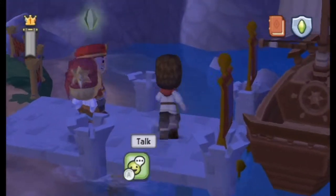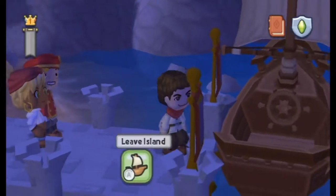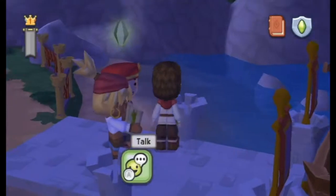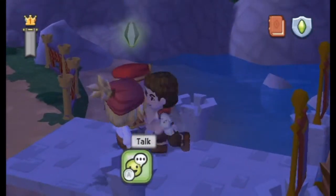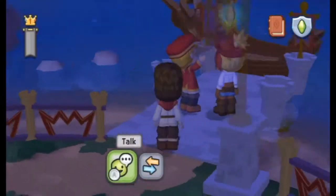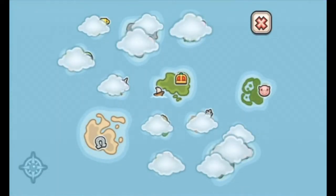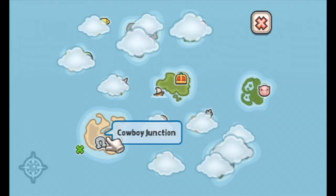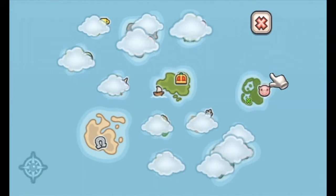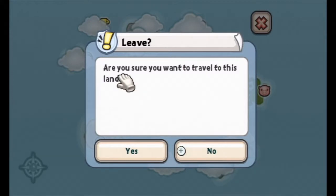Hey, what's going on everyone? This is Mr. Readmaniac here, and welcome back to another episode of Let's Play My Sims Kingdom. In the last episode, we finished up on the island here, and apparently I cannot go there. Well, now I can't go back. So basically, we're going to be moving on to another island to help out another group of people, and we have two islands to choose from. We have Rene's Nature Preserve, and we have Cowboy Junction. I think I'm going to head for Rene's Nature Preserve first. I think that would be a good place to go, so let's do it.